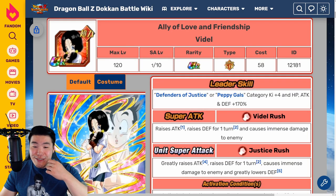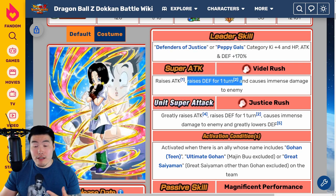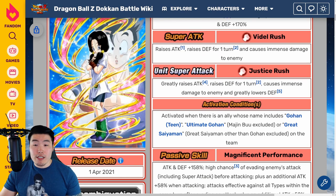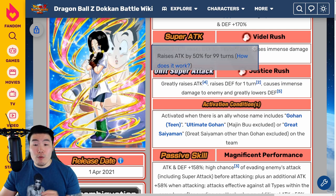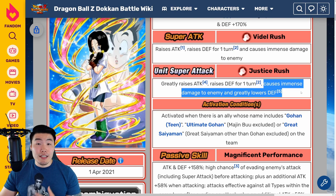For her super attack, she raises attack, raises defense for one turn, and causes immense damage. Her unit super attack - activated when there's an ally whose name includes Teen Gohan, Ultimate Gohan, or Great Saiyaman on the team - greatly raises attack, raises defense for one turn, causes immense damage, and greatly lowers the enemy's defense.